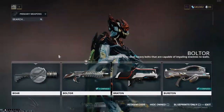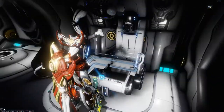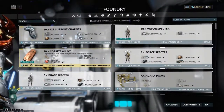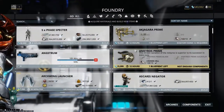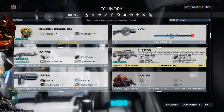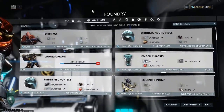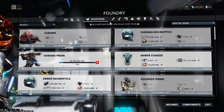Now that you've bought a blueprint, I'm actually going to craft this as well. You want to go down to your foundry — your crafting bench — and you can see I'm crafting a ton of stuff. I'm making guns, I'm working on some Warframes, and I'm working on my first Prime which I'm really excited about.